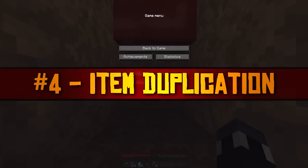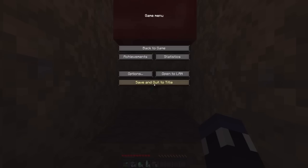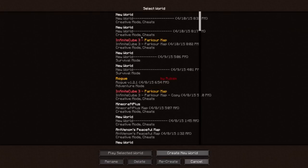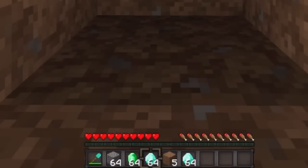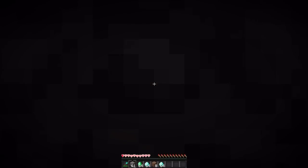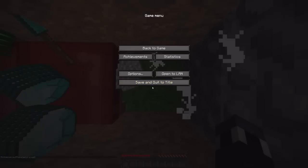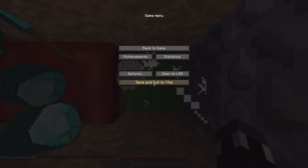Number 4 is item duplication. While this may exist in one form or another in the current version of Minecraft, it's also a bug that is actively patched whenever it is found and exploited. The premise is pretty simple. Through lag manipulation, force quitting the game, or some other means, you could duplicate all of your items. The method being shown on screen worked as recently as release 1.8.